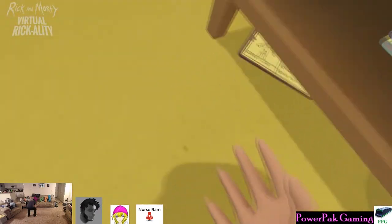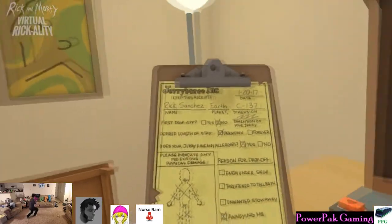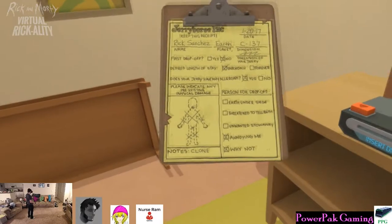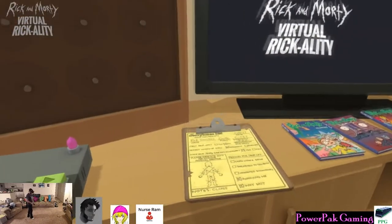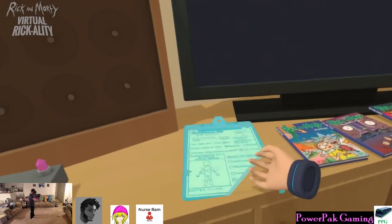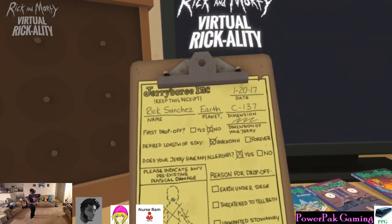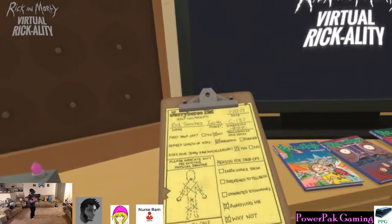Oh, is there a disc? Yeah, there's a disc and there's... What is this? C-137. I have no idea what that means. Is this a claim ticket for the Jerry? Yeah, it is. First drop off? We don't know what dimension Jerry's from, but whatever. It's fine. It's Jerry. I got the credits.